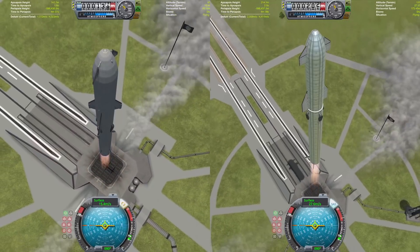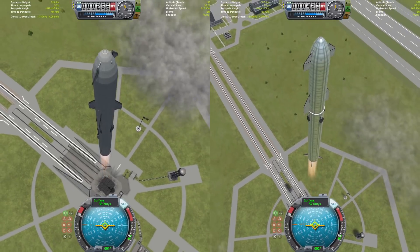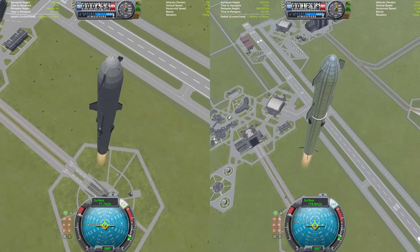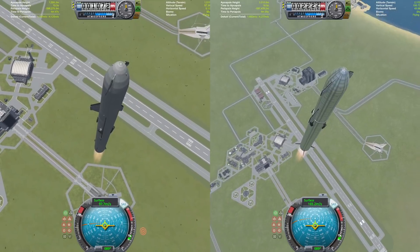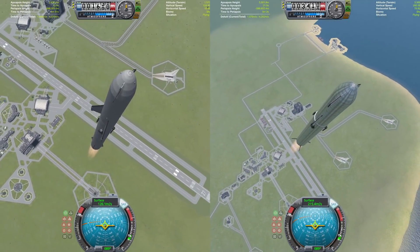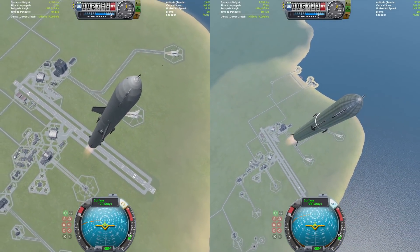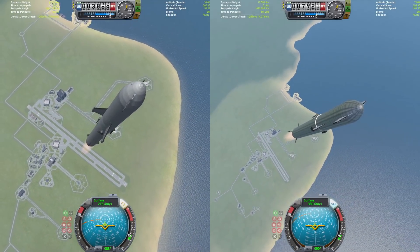Starship has taken a little bit of a lead right off the pad as we go ahead and get the time lapse turned on. Both vehicles will begin their gravity turns and head out to Duna. The BFR is kind of the old design for Starship — one of the old designs. This is my favorite old design; it's got the three fins, very epic design. Starship on the right hand side is the most current iteration of the big SpaceX Elon Mars rocket.